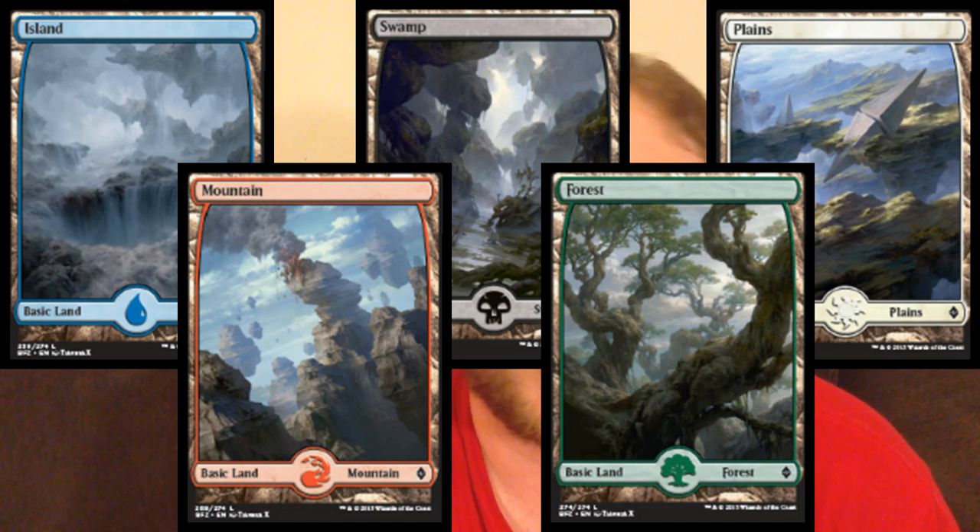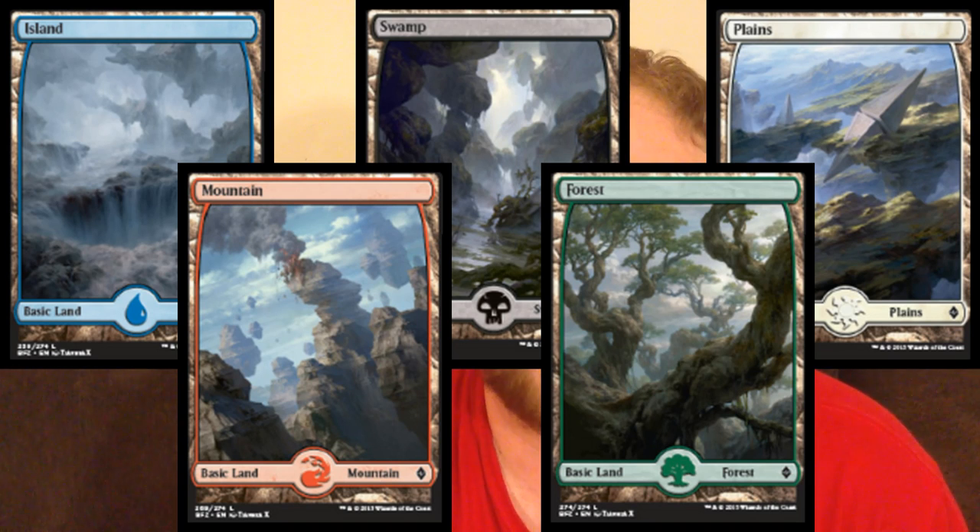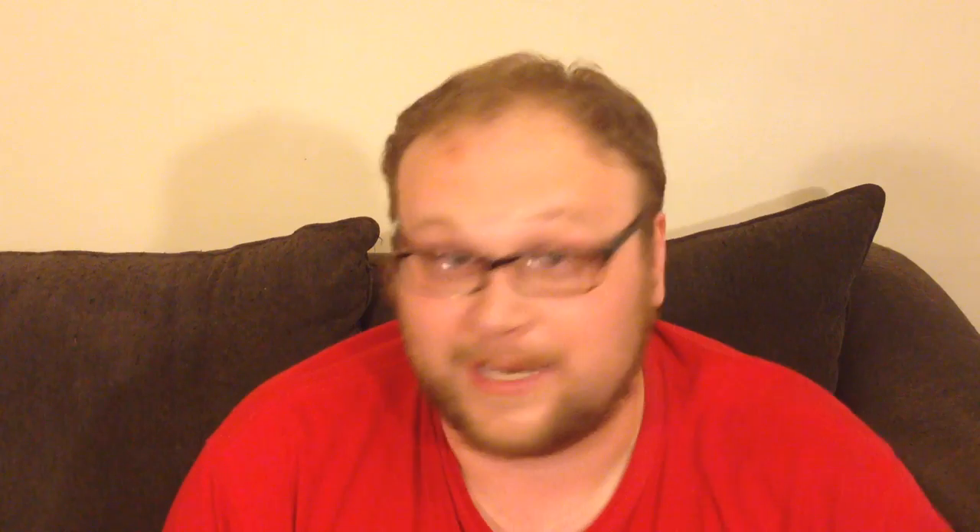I'll get this out of the way: we already knew full art lands were coming, but Wizards went ahead and spoiled what they're going to look like. That's pretty cool. Definitely my favorite is that mountain, followed probably by the Forest. That mountain though — that's definitely my favorite. Now into the real cards. We'll talk more about lands later, don't worry.